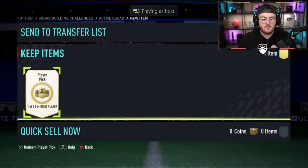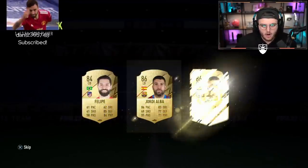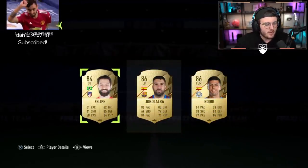Next one, we've got Ash's 84 plus player pick. Let's see if we can get ourselves a headliner. That's all we're looking for right now - headliners or high rated fodder, you know, Oblak's, De Bruyne's. Okay, that's not great.